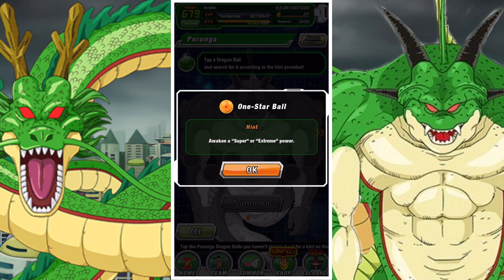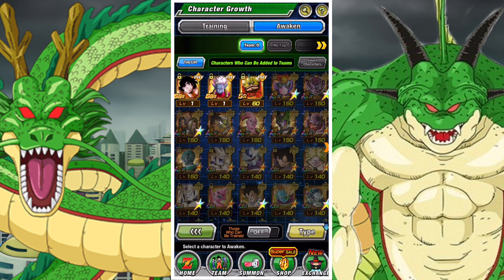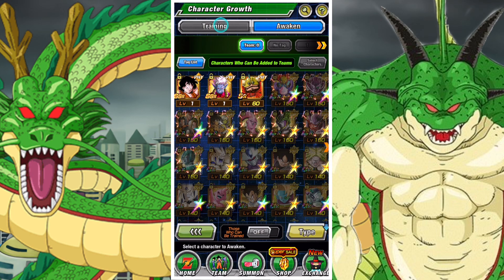You can click on the Dragon Ball and it will give you a hint. Basically it is pretty straightforward — to cut a long story short, all you have to do is z-awaken a unit.